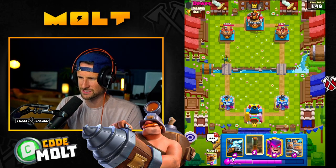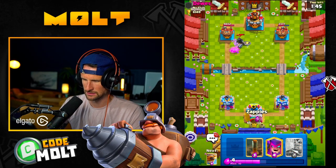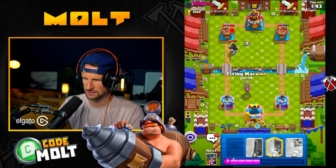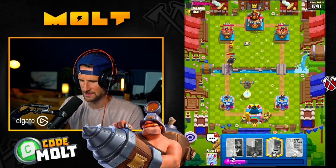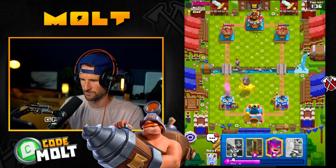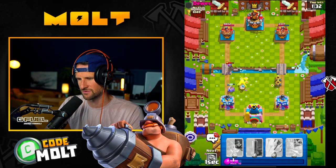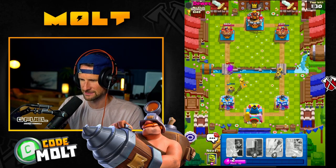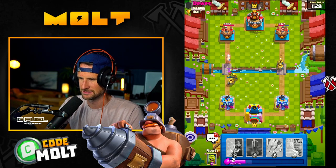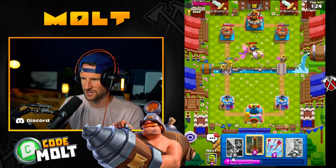We've got the E-cube, we want it. I definitely appreciate that, and if we can get one zap from the Zappy then it won't do anything. No zaps from the Zappy — that's brutal. I would love to get a hog from this, so I'm gonna tag it. Yes! Okay yes — oh my gosh, what a bad idea.